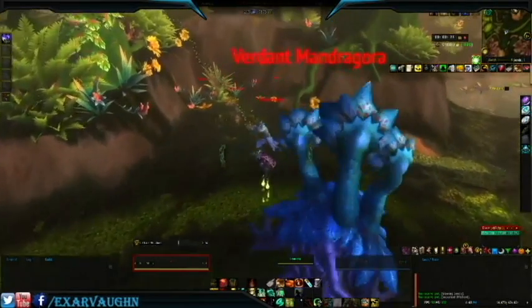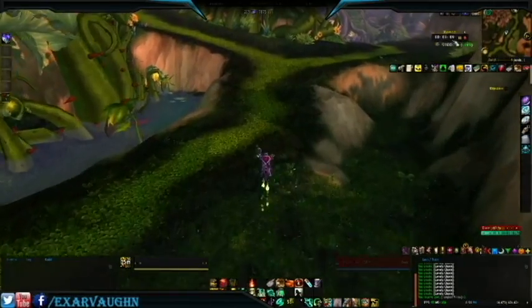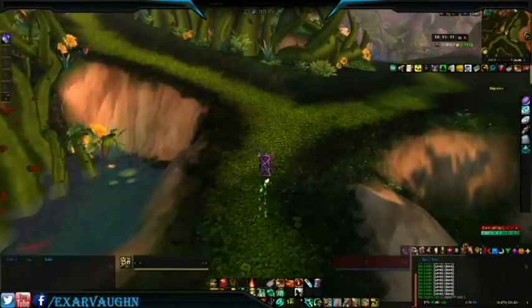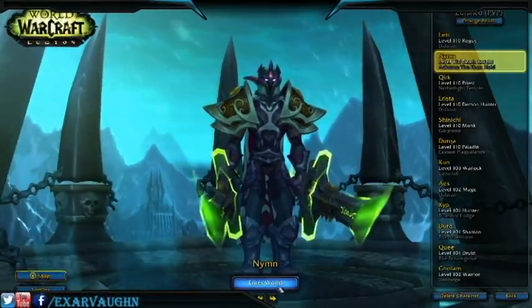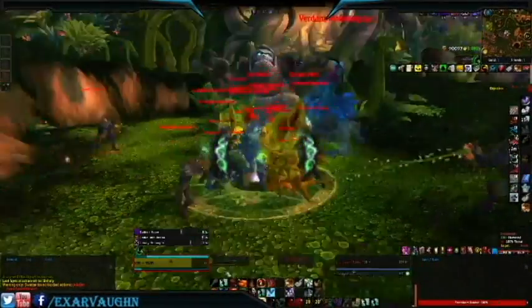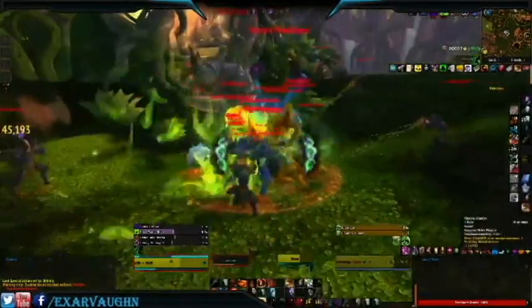I was averaging at least 45 charms per run. All in all, you can clear these groups out and reset your instance in just over three minutes, so you will likely hit your reset cap. To work around this, you can bring a second level 110 with AoE-style attacks such as a Druid or Death Knight, and cycle between the two characters.